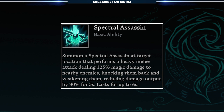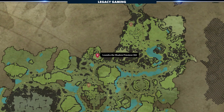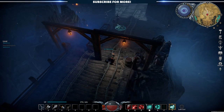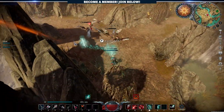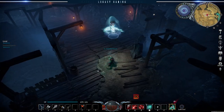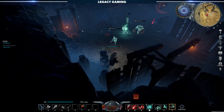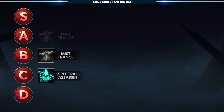Next on our list is Spectral Assassin. When cast, players summon a Spectral Assassin at a targeted location that performs a heavy melee attack, dealing 125% magic damage to nearby enemies, knocking them back, and weakening them, reducing damage output by 30% for 5 seconds. To unlock this ability, players need to kill Leandra the Shadow Priestess in the Dunley Farmlands. She can be found up the hill at the altar in the Church of the Damned in the northern part of the area. Spectral Assassin is a really unique ability, one that I think could be rather good with some work. The mechanics of the spell are solid, when they actually work. Oftentimes when you summon the Assassin, it fails to hit anything, because by the time the unit is summoned, winds up its swing, and actually executes the swing, enemies have moved. There's almost a skill shot component to an ability that clearly shouldn't be a skill shot, and if it was intended that way, it needs some work. In its current form, it's not a bad ability, just not great. The damage could be higher, but the knockback and weakening are both great aspects of the spell, which is why Spectral Assassin is getting a C rank.